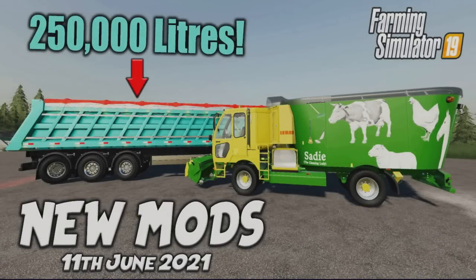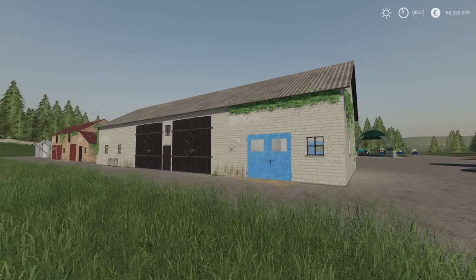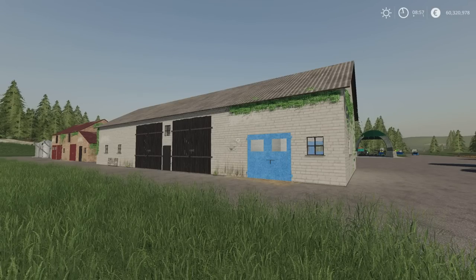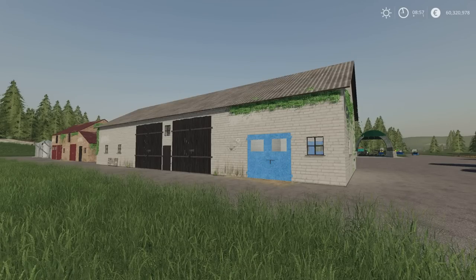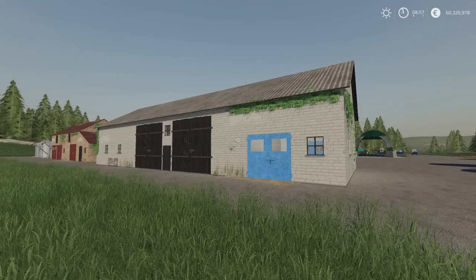Welcome to this look at new mods on Farming Simulator 19 with me, Mr Seely P. It's Friday the 11th of June and what a busy week it's been. We've had blog releases from Giants regarding production chains on FS22 and one of the maps, a new US map on FS22 called Elm Creek. But we have come to the end of another week, we have got a load of mods and we have a few updates.